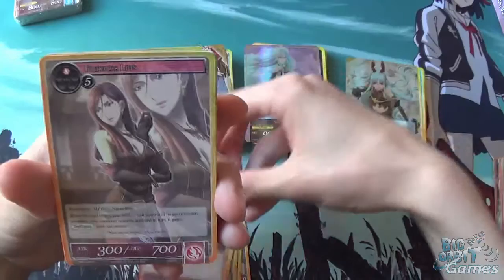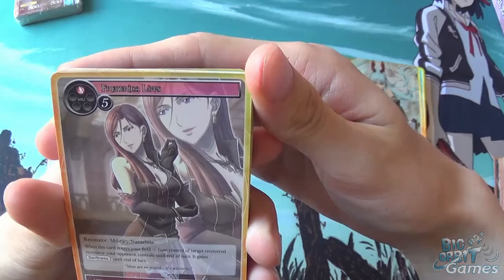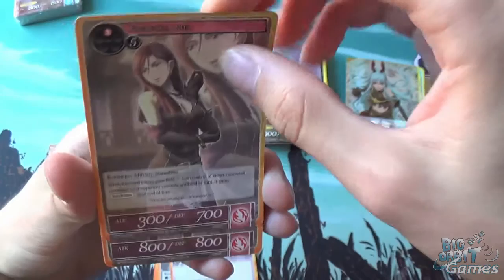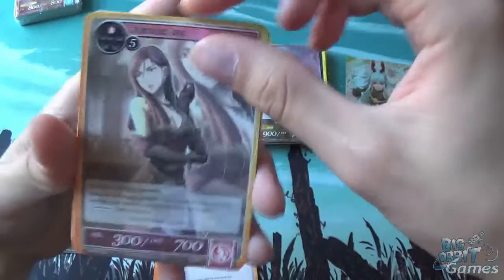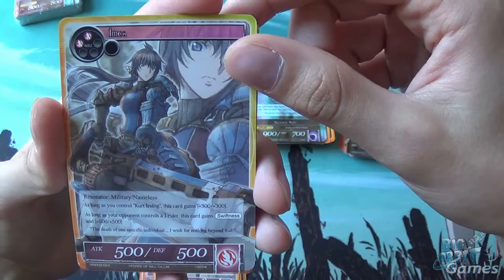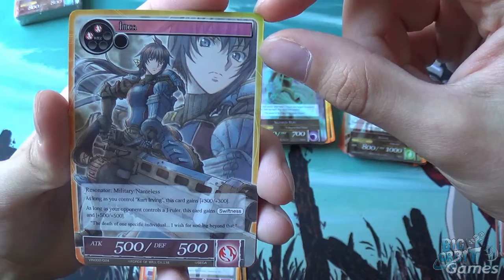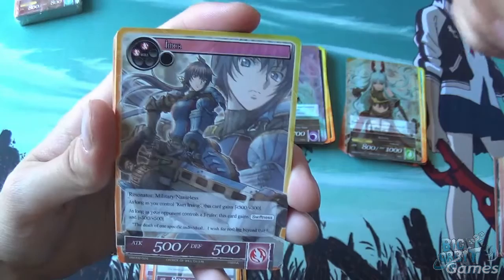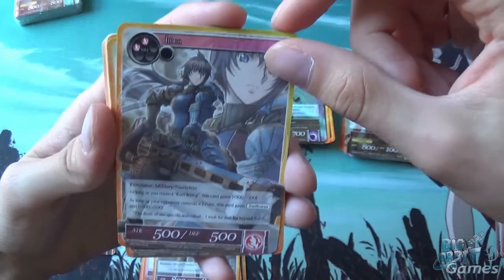Courageous Stand — target resonator gains plus 800 attack; that will also help with Clarissa. Frederica Lips — when this card enters the field, gain control of target recovered resonator your opponent controls until end of turn; it gains swiftness until end of turn. Gerserk — we got him in the special pack. Imka — as long as you control Kurt Irving, this card gains plus 300/plus 300; and as long as your opponent controls a J-Ruler, this card gains swiftness and plus 500/plus 500. So for a 2 cost you potentially get a 1300/1300 with swiftness. That's pretty nice.